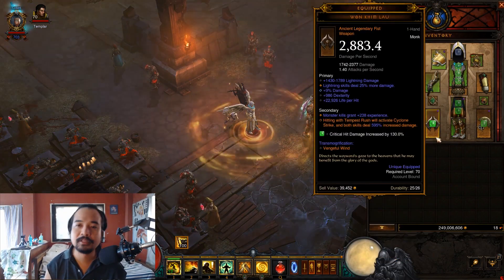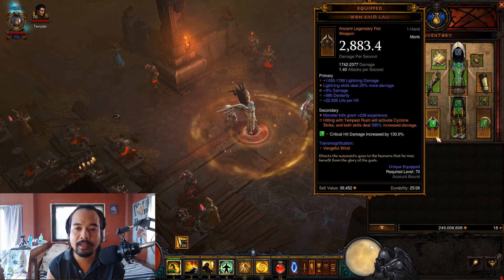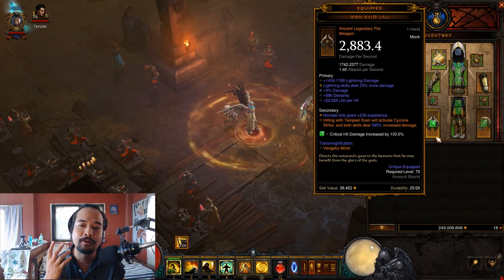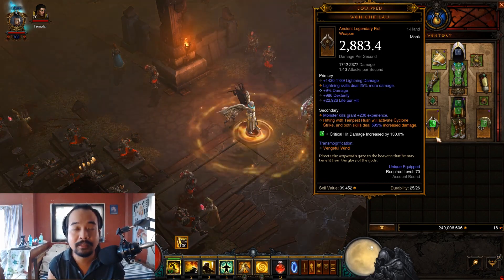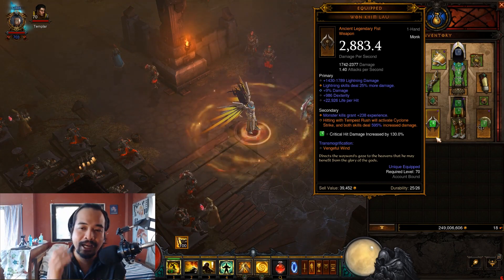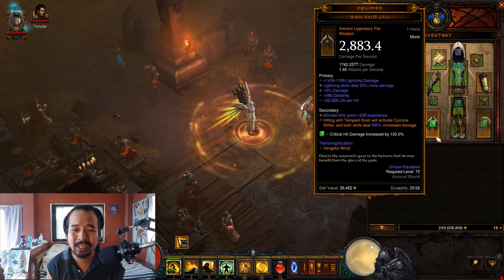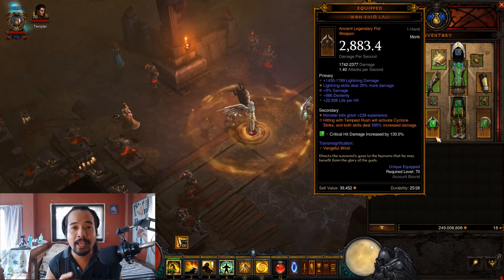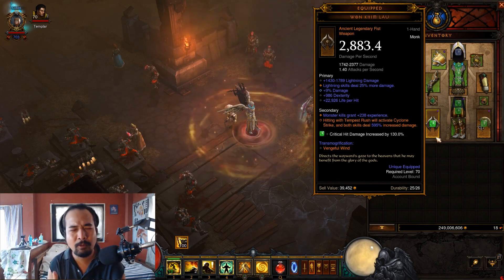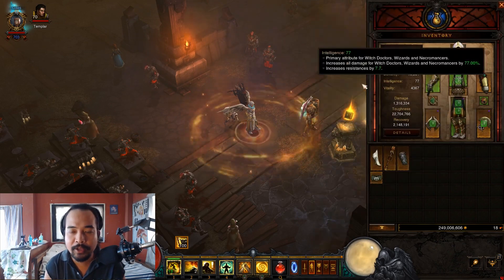Our primary weapon will be the Wo Kim Lao. The reason is that this does tremendous damage — Tempest Rush and Cyclone Strike damage increases by 595%, with a maximum around 600%. You'll be pulling enemies towards you and they will get stunned or frozen, which I will explain later. Again, we also have Vengeful Wind.